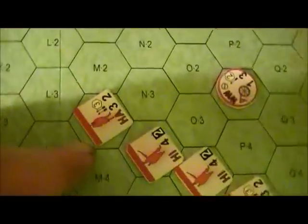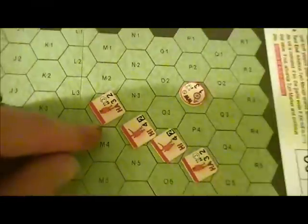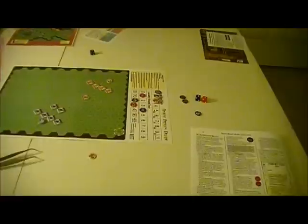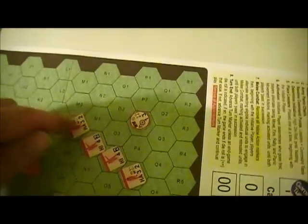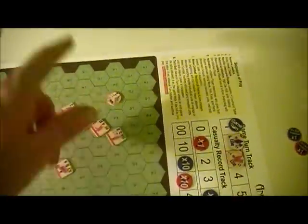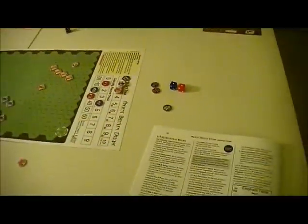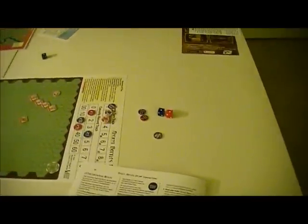Those are heavy archers - crossbowmen and the like - who have somewhat better combat ability than you'd expect normally with lighter archers. They also have a couple of arrows, so they get a couple of dice, good range, etc. We also have a couple of special rules here. One - we have a war wagon, and we have not dealt with those before. I'm not quite sure how different they are - I just noticed that. I should have noticed it when I set it up.